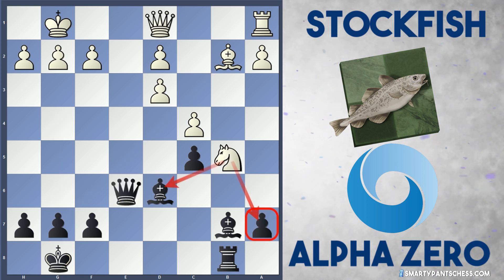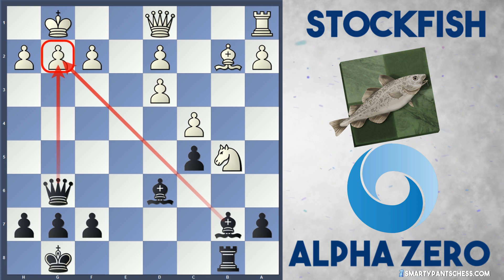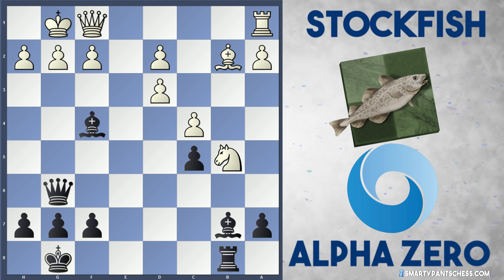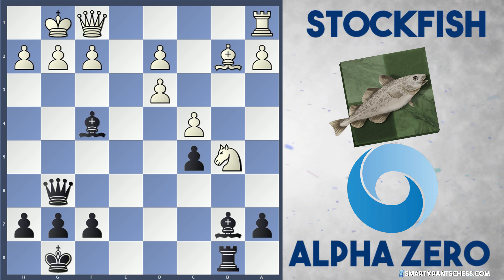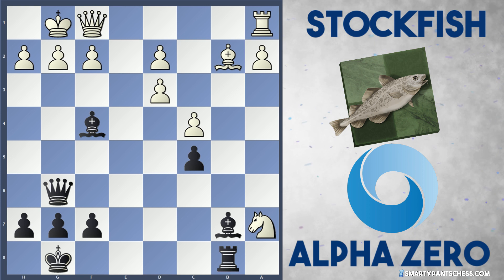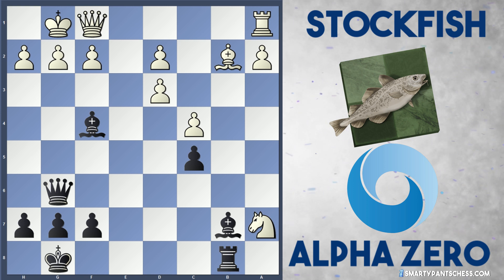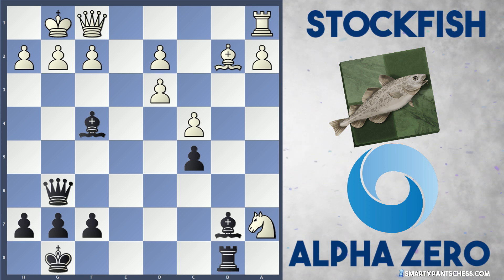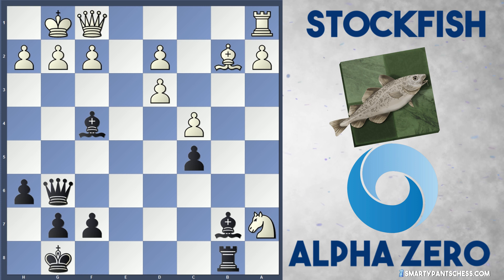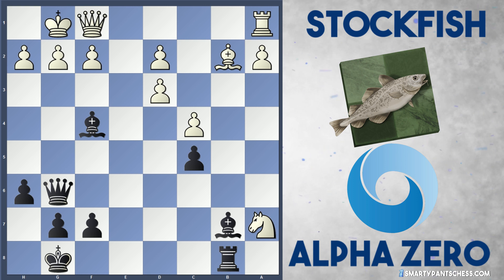After Nb5, AlphaZero launches their own attack with Qg6, threatening mate on g2 — White now has to defend and plays Qf1. Bf4 is played to move the bishop away from that knight on b5, and Stockfish captures on a7 — now three pawns up, which is quite intense. We see another game where AlphaZero has given up so many pawns for the attack. Even the next move is interesting: AlphaZero plays a calm h6, giving their king space so there's no back-rank mate, just preparing for the attack.